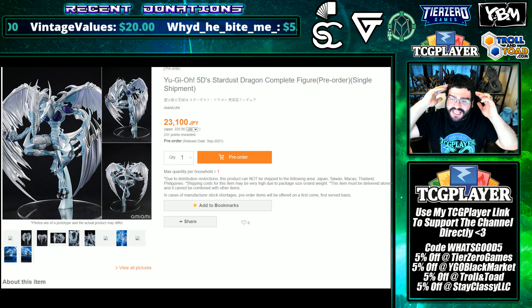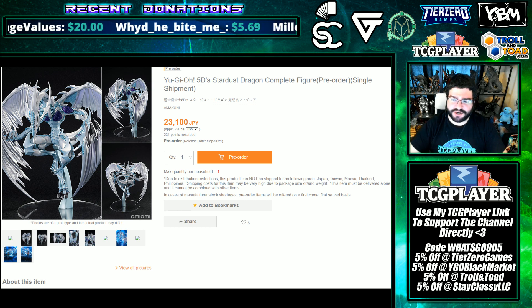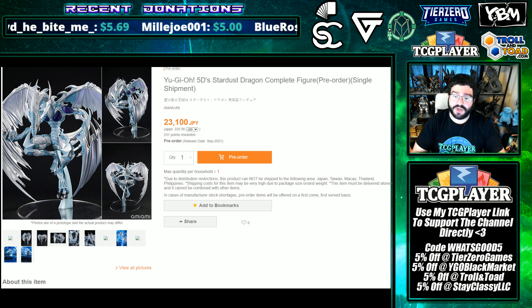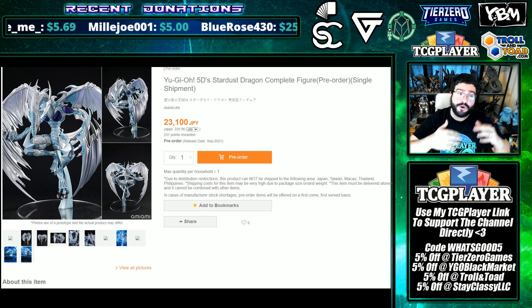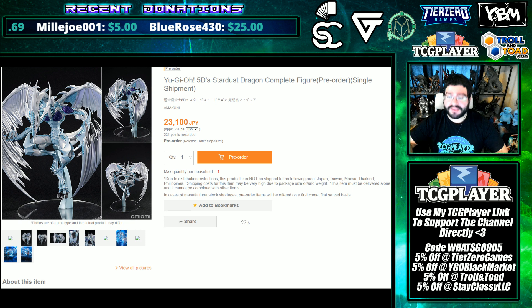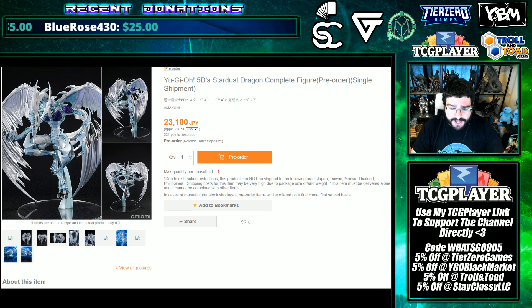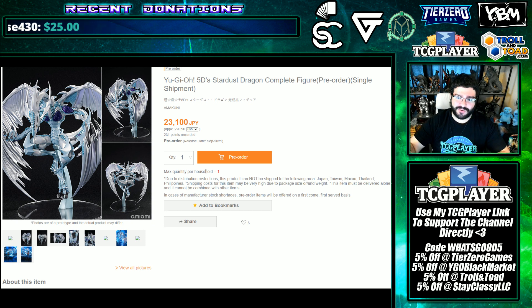Ami Ami now has the 5D's Stardust Dragon Complete figure. This figure is pretty awesome. Yusei is back up for sale as well — there's a Yusei figure that's been re-waved, so you have a chance to get it from Amakuni. There's a limit of one per household over on Ami Ami, and they have one of the cheapest prices on it, so you may also want to shop around.